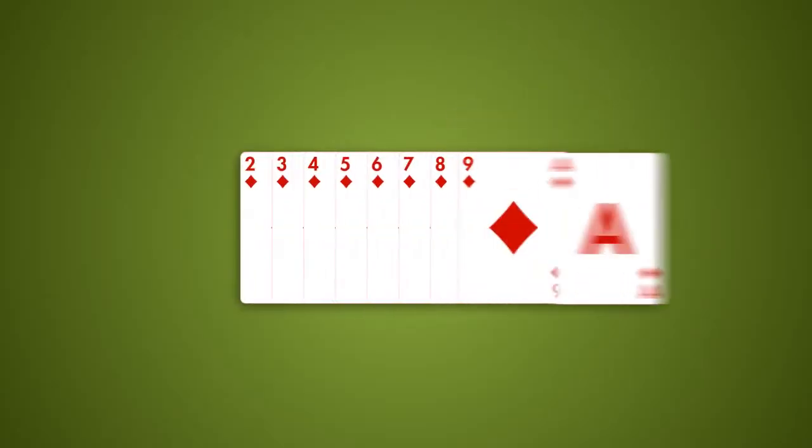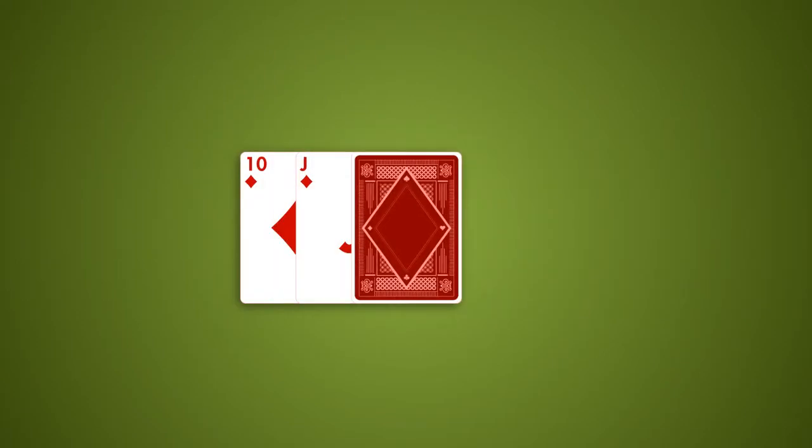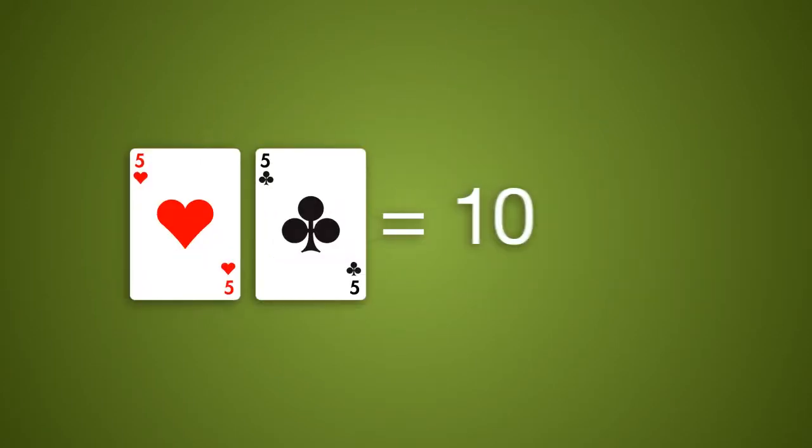Aces have a value of 1. Cards 2 to 9 are worth face value, and 10s, Jacks, Queens, and Kings have a value of 0. When the cards' total value is higher than 9, the leftmost digit is dropped.